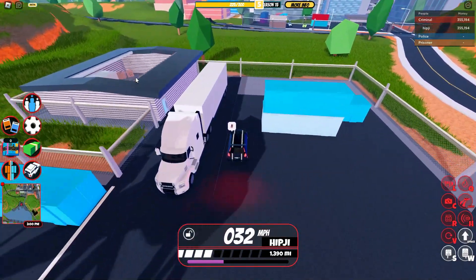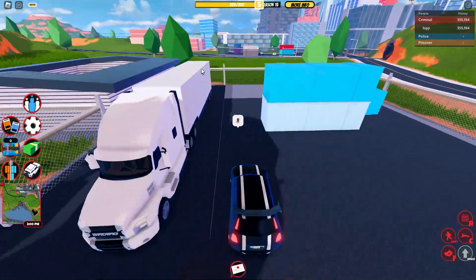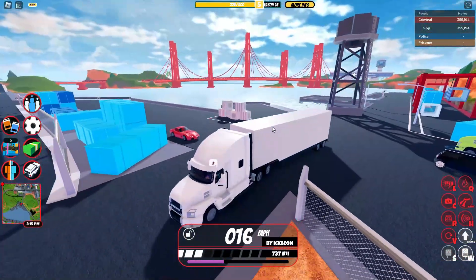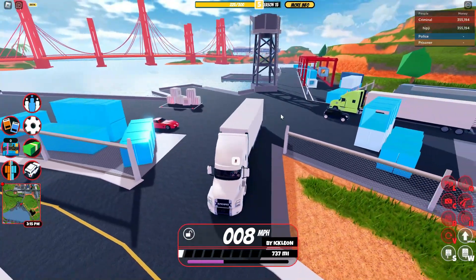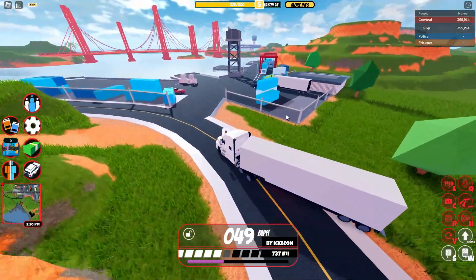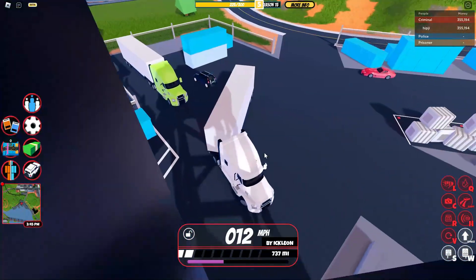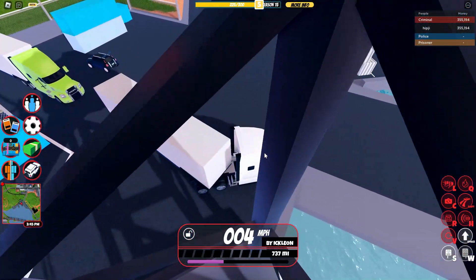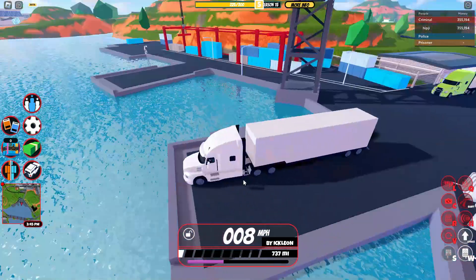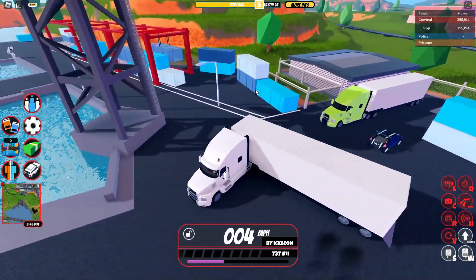The semi-truck now spawns right next to where you would drop off a crate when you rob the cargo ship. I think that this is a really fitting spawn, given that it's a cargo truck and we're literally at the cargo port. Also, if you don't have the mobile garage game pass, you can actually spawn this just like you could with a Camaro or a pickup truck, so you don't have to own the mobile garage game pass to spawn this. Though it might be getting removed that you can spawn this without the game pass, and you might actually have to come over to the spawn now that there is one.